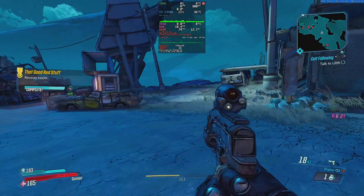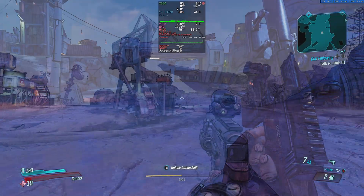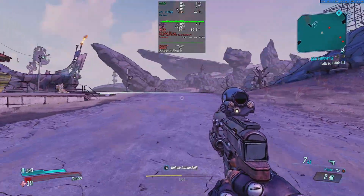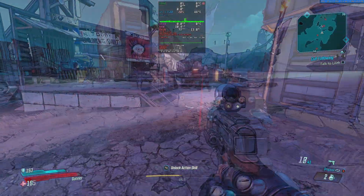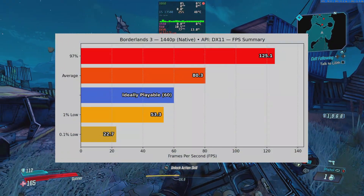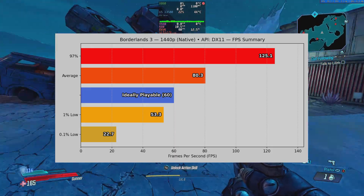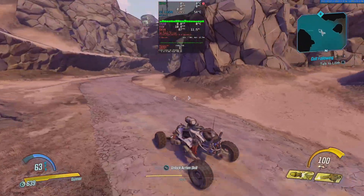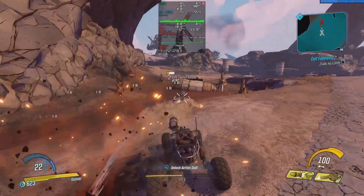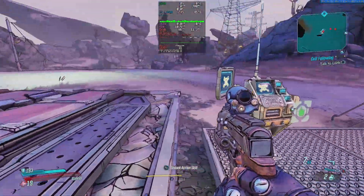This six-year-old game defaulted to DX11, and I wasn't able to switch to DX12/VKD3D. I ran Borderlands 3 at the high preset, and honestly, the visuals were pretty stunning for a card you can find for under $100. In a three-minute slice early in the game, the X080 yielded an average of about 80 frames per second, a 1% low of 53.3, and a 0.1% low of 22.7 FPS. On paper those lows have jank, but in practice the gameplay felt stable. For a budget GPU like this, Borderlands 3 is very playable and looks fantastic.